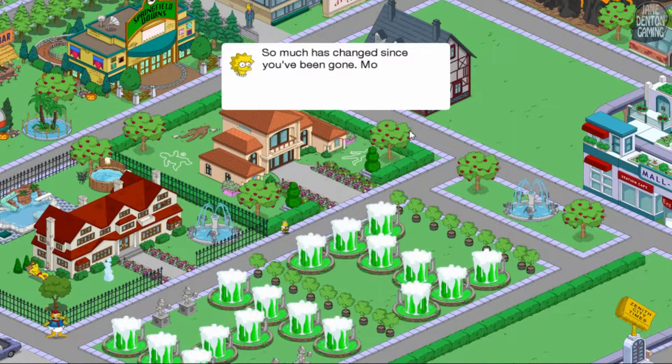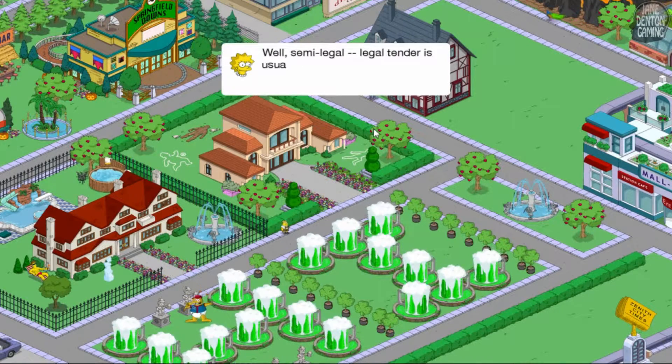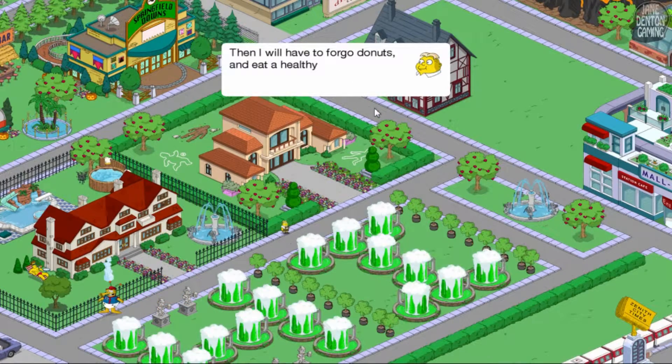So much has changed since you've been gone — mostly the locations of things, and that our currency is doughnuts now. Doughnuts — sweet, sugary doughnuts. You can't eat them, they're legal tender. Well, semi-legal. Legal tender is usually transferable. I will have to forgo doughnuts and eat a healthy breakfast instead.